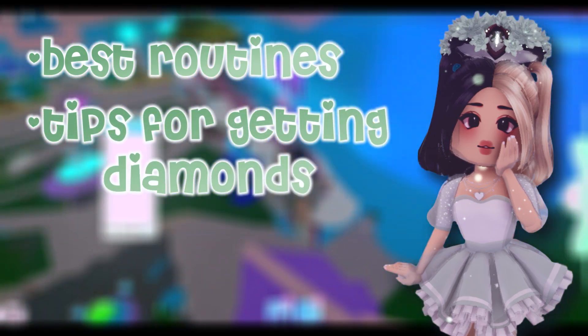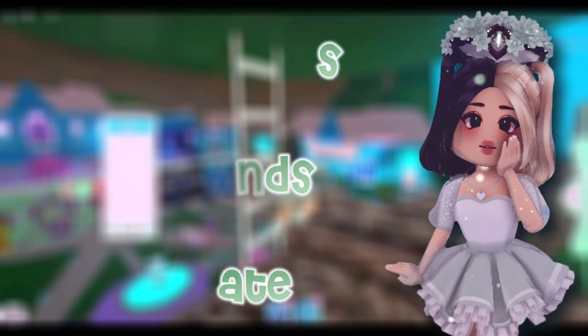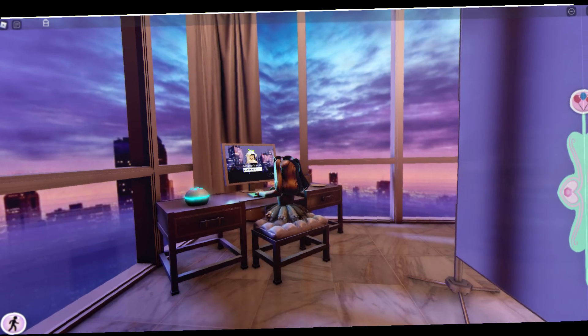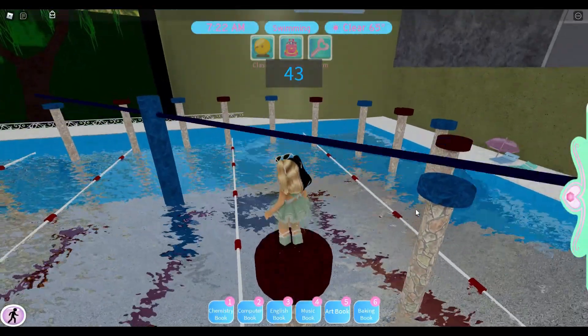The most stressful yet fun build up to the summer update is actually getting the diamonds so that you can afford a lot of the items. I'm going to be going over the best routines and tips to get diamonds so that you can save as many as you can before the summer update. Let's start with the obvious three things that you must do: always go to the fountain, spin the wheel regularly, and do that daily login every single day. That can be found in your apartment, on your computer.